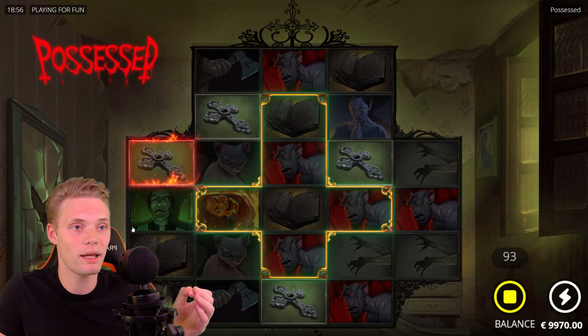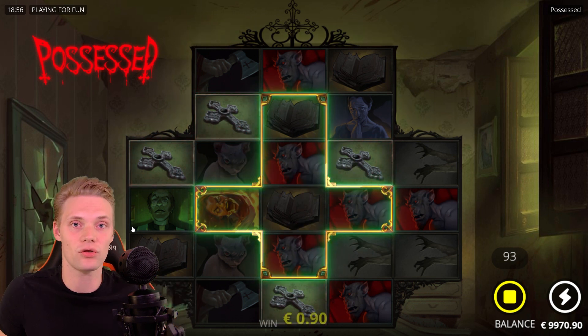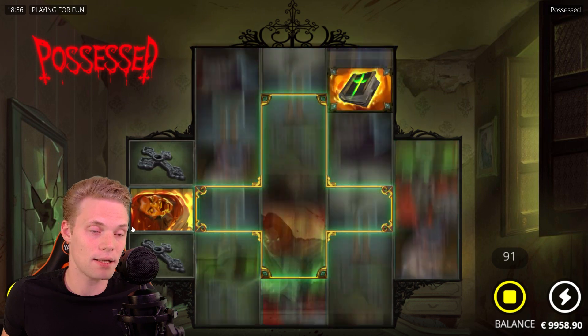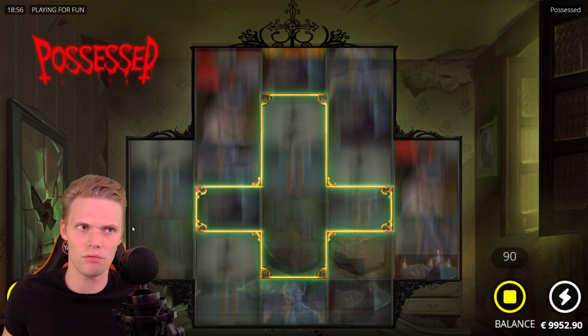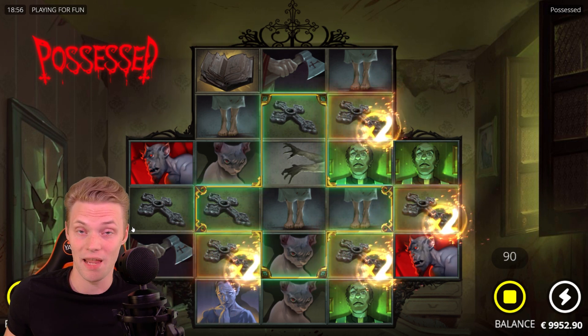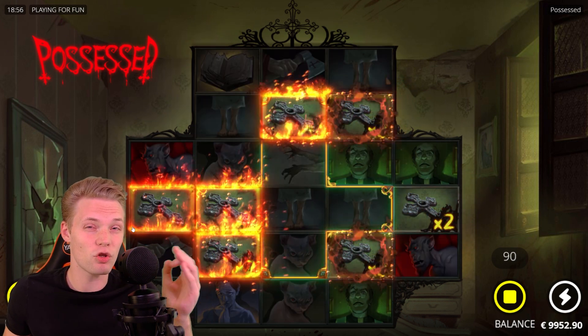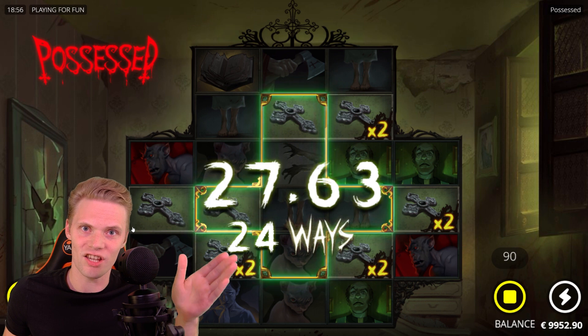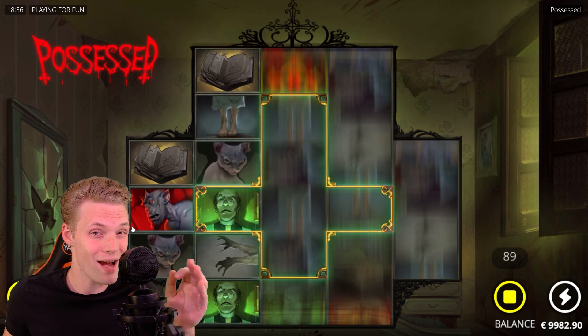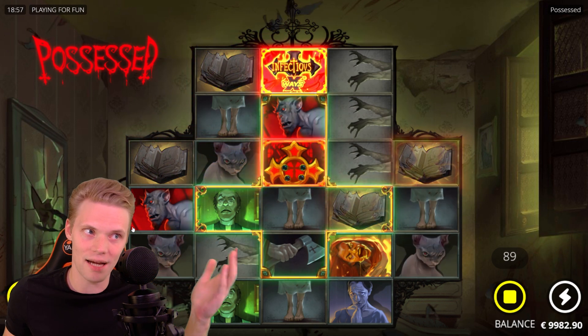The game might seem complicated at first, but it actually is not. So I'm going to go into the details so you get the idea about the game while we're doing these 100 spins. Possessed is played in a Fire Reels Grid with a 3x6663 Legos layout, starting with 1,944 ways to win, which can expand.